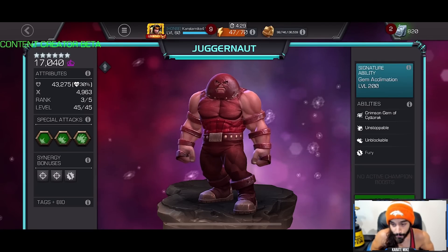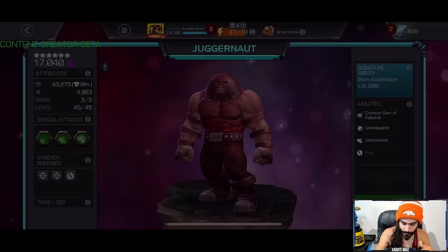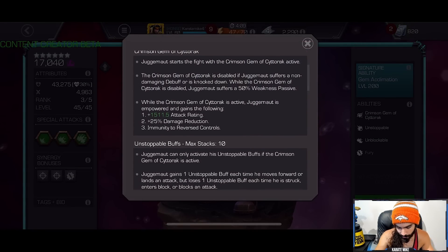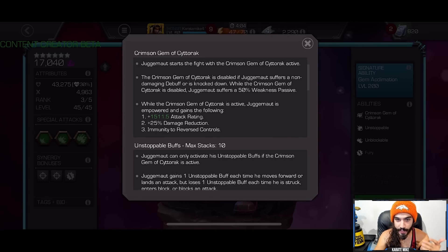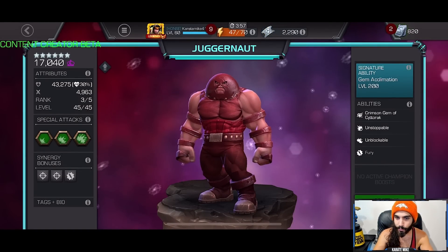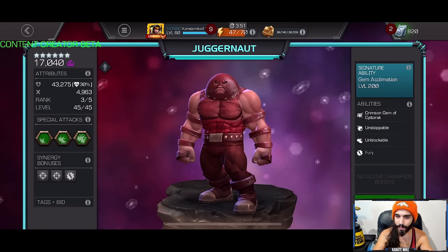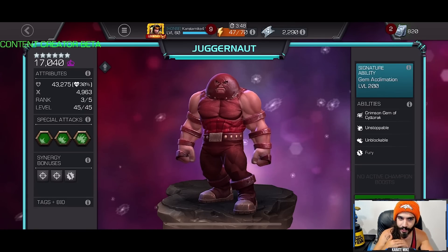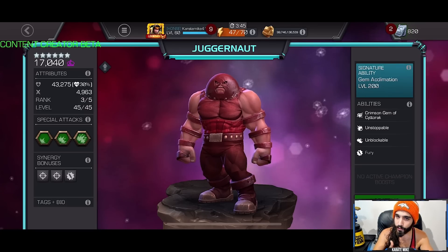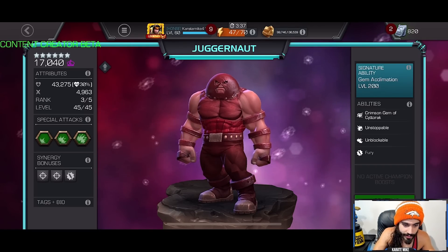He also has some other small pieces of utility, like 25% reduced damage when he has the Gem of Cinder active, and he's immune to reversed controls. That 25% damage reduction makes him pretty suicide-friendly because you're healing from the poison the entire fight. You can spam special ones to increase your power rate, but in my opinion it's better to go for those special twos, get that beefy fury, keep your unstoppable buffs up so you're always healing, and you also take reduced damage from the recoil mastery.